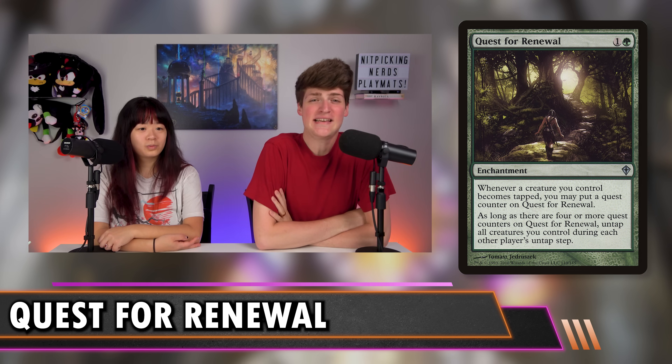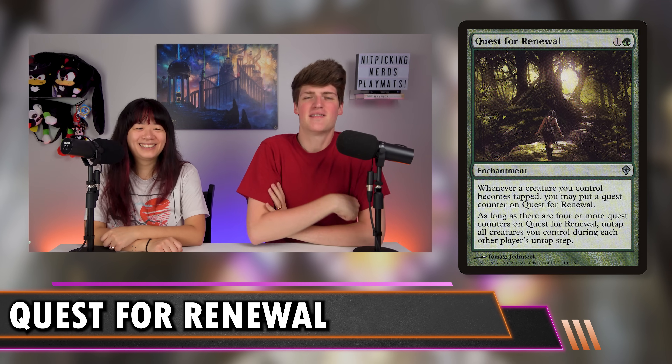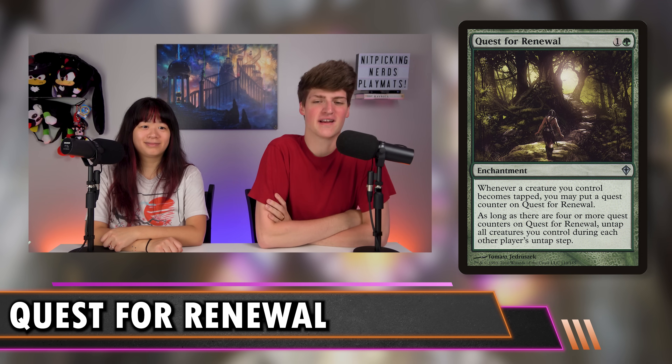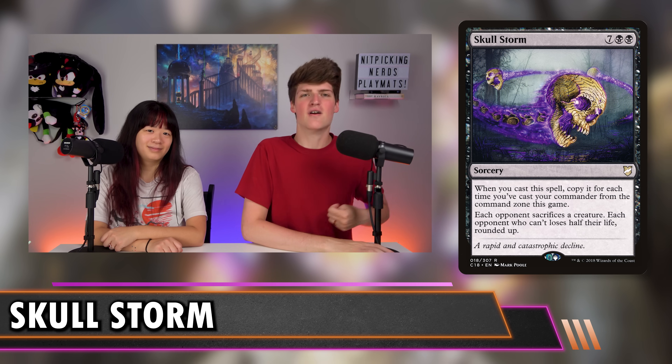Next, we're going to go to the card that is easily the worst Magic card on this list. It's the hardest to pull off. That means it's going to feel the best when you actually get it going. It's Skullstorm. Seven black black sorcery. When you cast this spell, copy it for each time you've cast your commander from the command zone this game. The text is: each opponent sacrifices a creature. Each opponent who can't loses half their life rounded up.